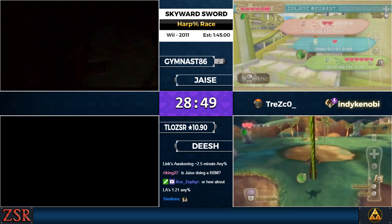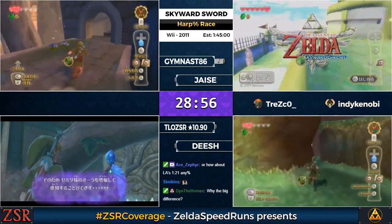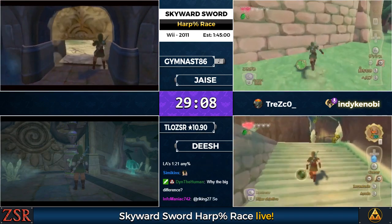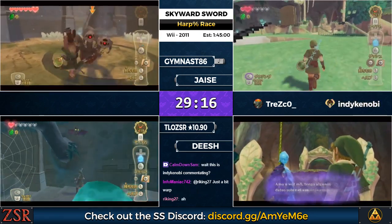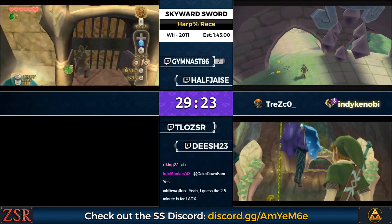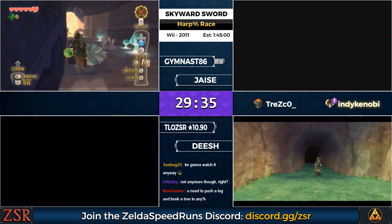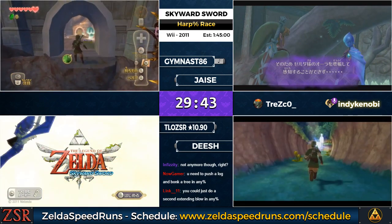Sometimes people retry the Extending Blow in Harp runs by reloading the area, but in a race setting you probably just want to give it one go and continue. The big difference comes because in Harp runs you don't have to come back to this area, whereas in any% you have to make a second trip through Deepwoods. If you get the Extending Blow in a Harp run, you can skip all the Fi text in front of Skyview Temple, skip pushing down a log, and skip the Goddess Cube text. If you don't, you have to watch all that — that's where the extra minute comes from.